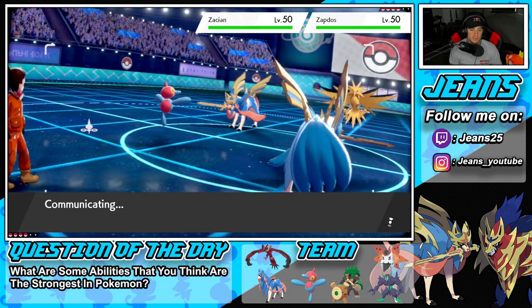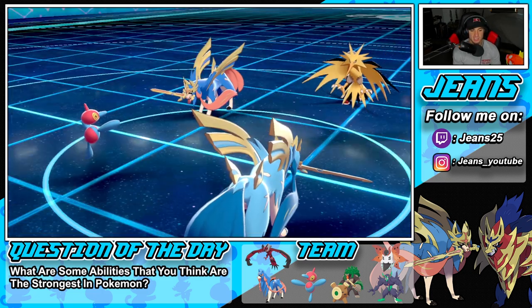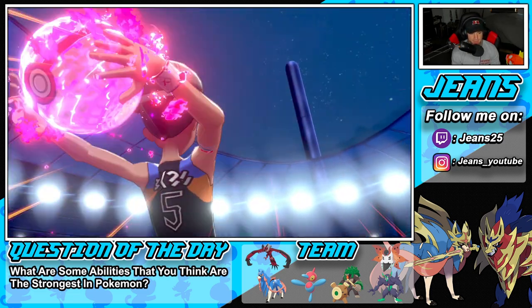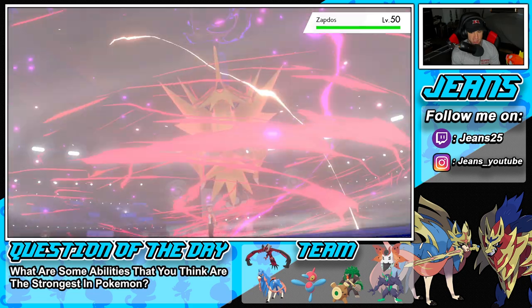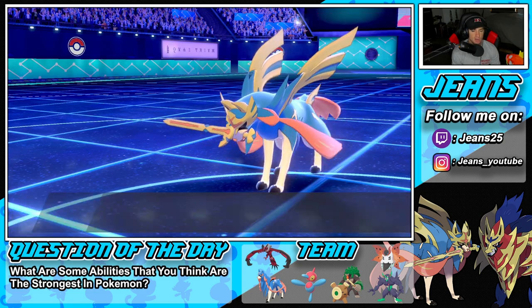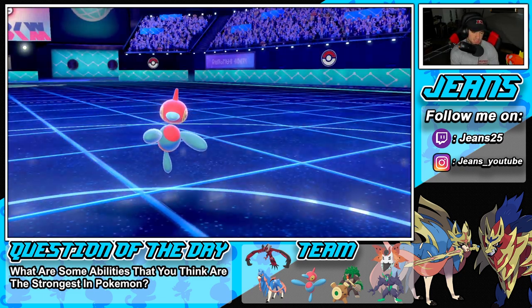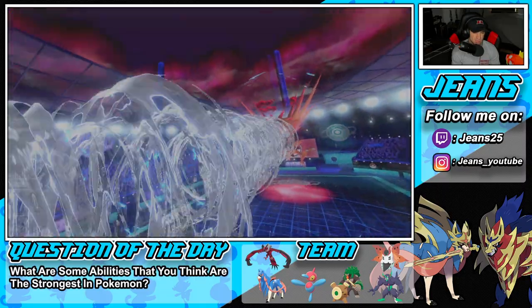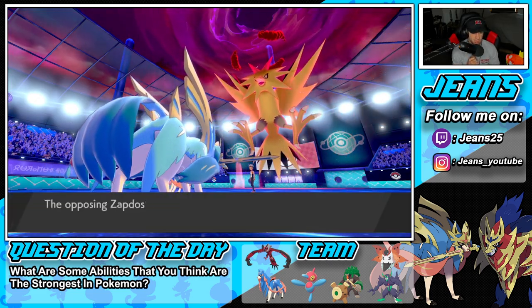This is looking a little tough for us. Volcarona could have been solid — I could've Rage Powdered some shots and had a chance to burn Zacian with Flame Body. He Dynamaxes Zapdos and probably goes Airstream for speed. I protect PZ and hope he goes into PZ with his Zacian. His Zacian ends up protecting though — Behemoth Blade gets blocked. He then uses Airstream going into my PZ. PZ is not looking so hot.